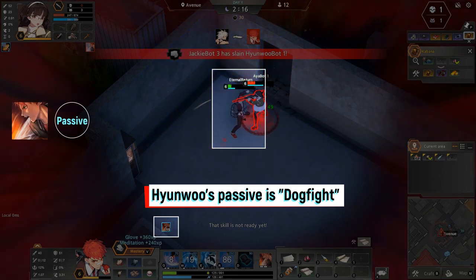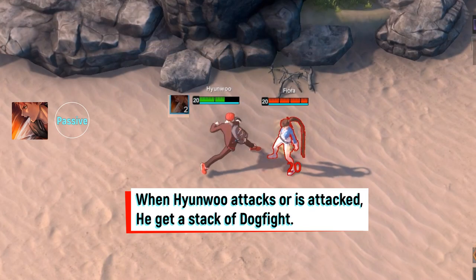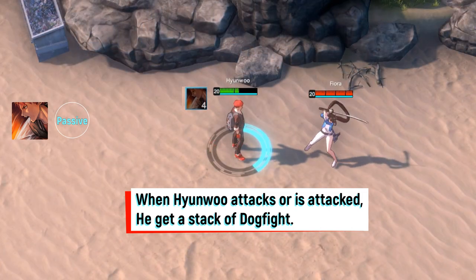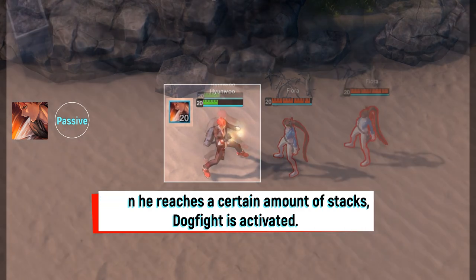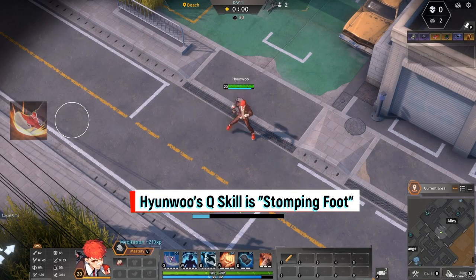Hyonu's passive is Dogfight. When Hyonu attacks or is attacked, he gains a stack of Dogfight. When he reaches a certain amount of stacks, Dogfight is activated. When Dogfight is activated, Hyonu's next attack restores his HP.